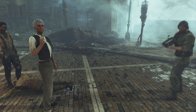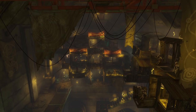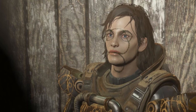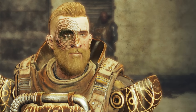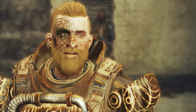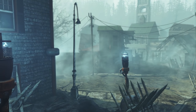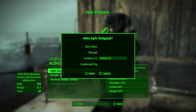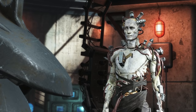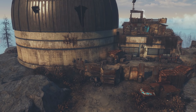Unsurprisingly, the people of Far Harbor distrust outsiders, but particularly hate the Children of Adam — a cult who worships the radioactive fog that's slowly killing the island, so that kind of makes sense. The Harbormen attempt to take control of the fog with condensers, and you can use the condensed fog to craft sludge packs to make you more agile or durable, and cocktails that make you more resilient or strong.